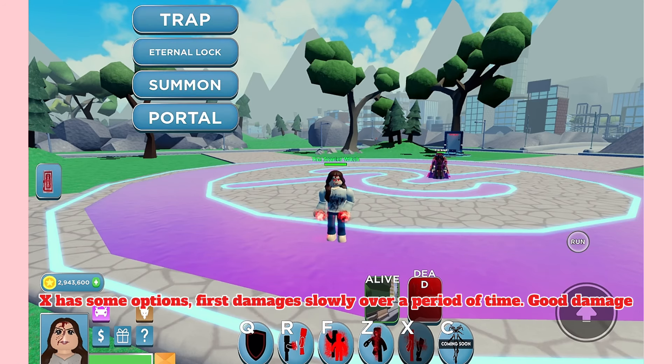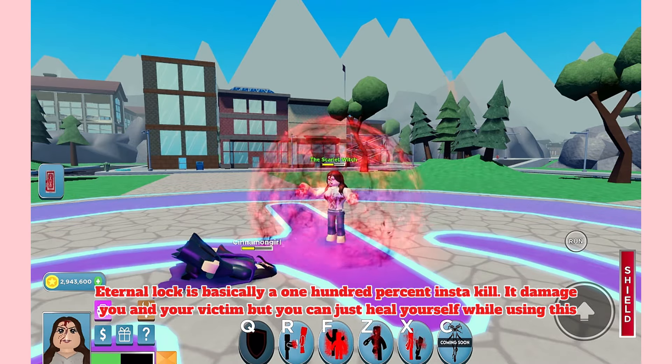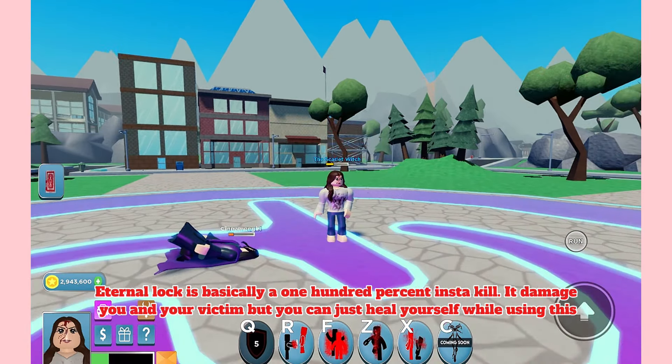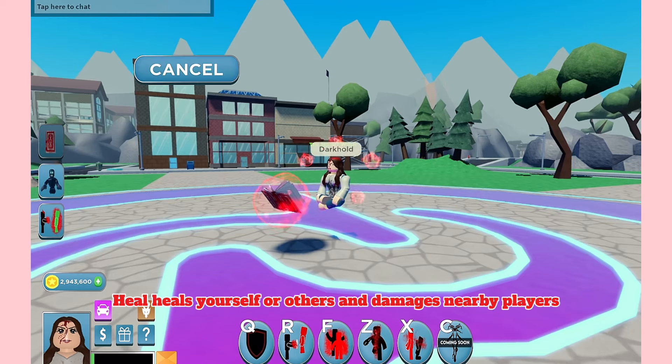X has some options: the first damages slowly over a period of time — good damage. When you click on these it sends them to your world; click on them again if you want to summon them back. Eternal Lock is basically a 100% insta-kill — it damages you and your victim, but you can just heal yourself while using it and also use your other abilities. Portal makes a portal to your world and damages them too. Dark Hole Demons damages who you click on. Heal heals yourself or others and damages nearby players.